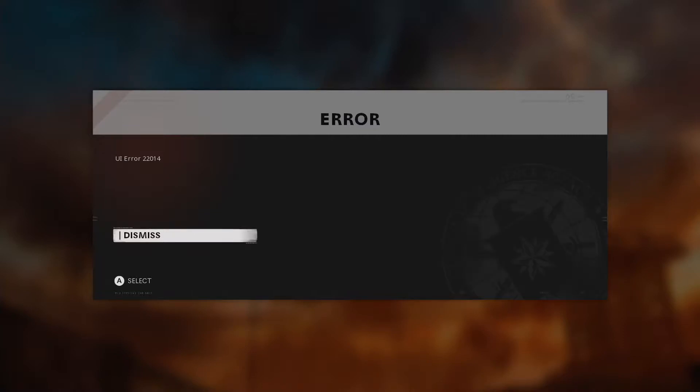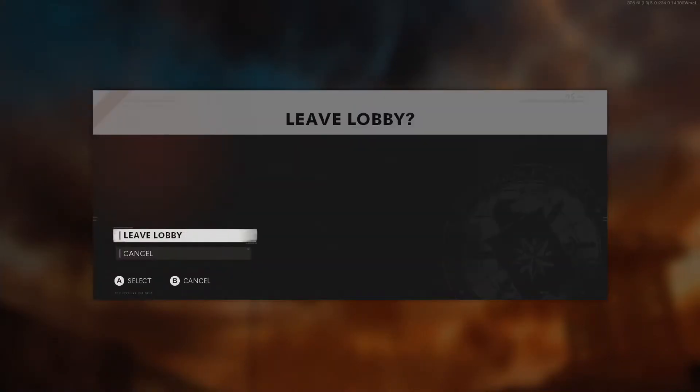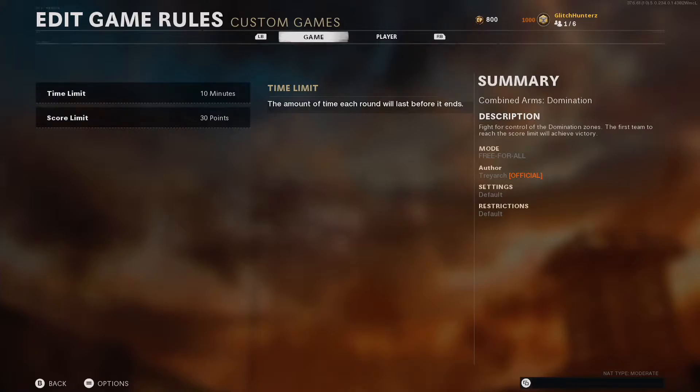Press your start button to go to options, then press B on your second controller — that will create another UI error. Just dismiss it. Now you can back out, back out, and leave the lobby.